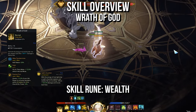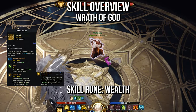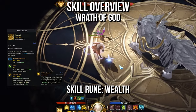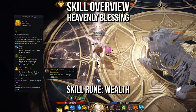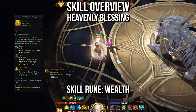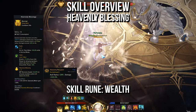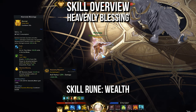Wrath of God is another mandatory ability, providing attack power for allies and identity generation for yourself. You'll pick up Wide Thunderstrike, Faith, and Express Fury — swapping Express Fury for Light's Guardian makes this great for chaos dungeons. Use this with a Wealth skill rune. Next we have Heavenly Blessings: party-wide mana regen, attack power for allies, and identity generation make this the third mandatory ability. Faith, Valor, and Absolute Blessing are the skill tree choices, with Heavenly Requiem being the chaos dungeon alternative. When using Heavenly Blessings and Wrath of God, cycle them because their attack power buffs don't stack.